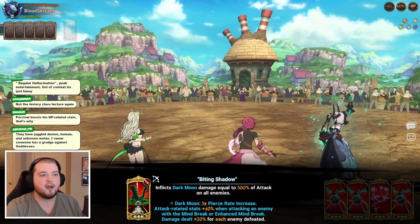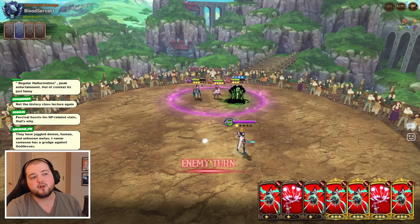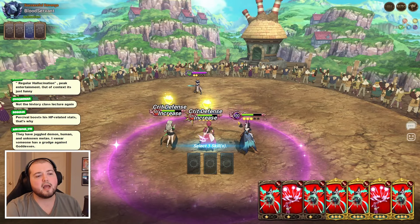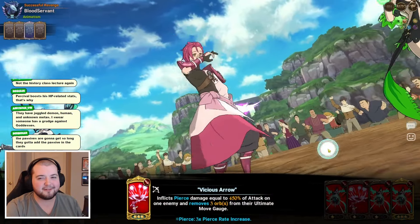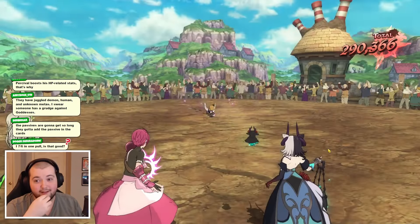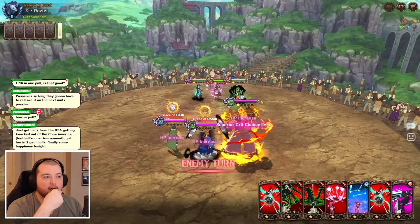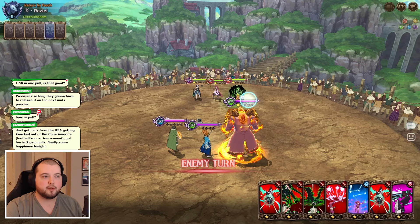That was pretty decent. Percival does kind of negate some of the AOE damage there, so that wasn't fantastic. Jillian in the back which means their team actually had more HP. It did actually apply the shield back though - I thought we were gonna have to do the full combo for that. Maybe I'm just not a hundred percent sure on how this character works just yet. Passives are gonna get so long they gotta add the passives into the cards. All right we have an Escanor, he's going first - I am running evasion food so I'm interested to see how this goes.